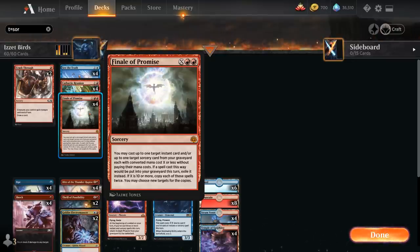Finale of Promise is a great way to cast 3 instants and sorceries in the same turn to return Arclight Phoenix from the graveyard to the battlefield, because those 2 additional spells cast also meet the requirement from Arclight Phoenix. We can also generate quite a bit of card advantage with Finale of Promise since we're getting 2 spells for the 1 spell cast — a nice 2-for-1 at the very least.